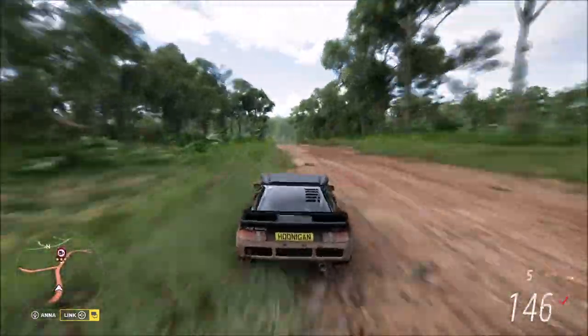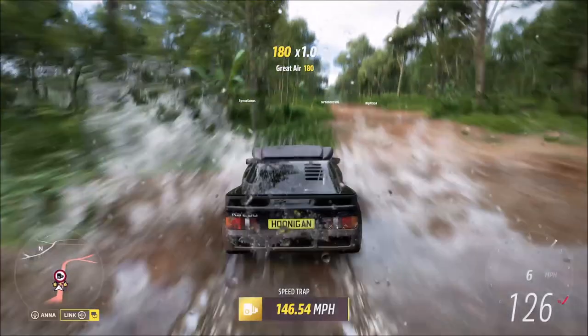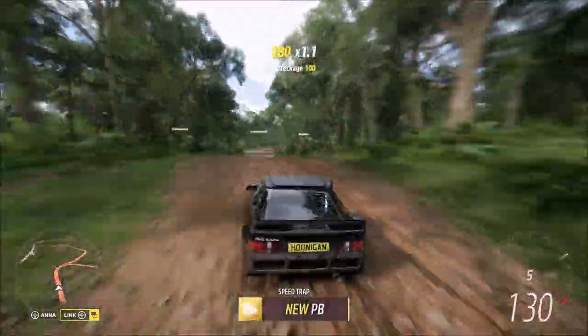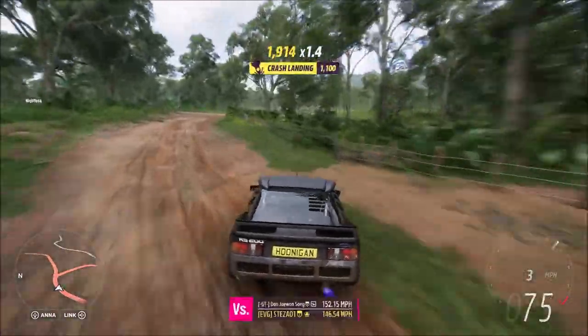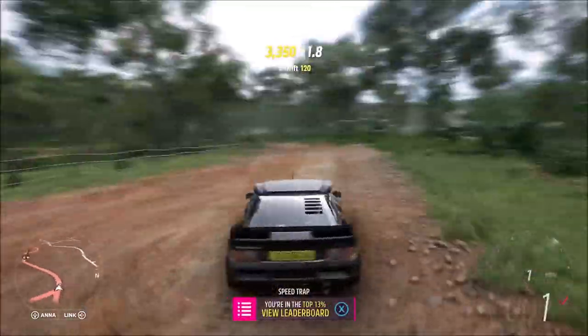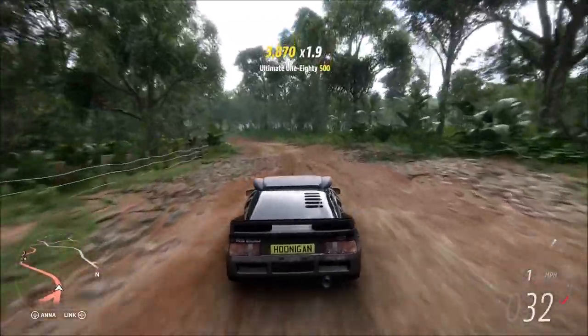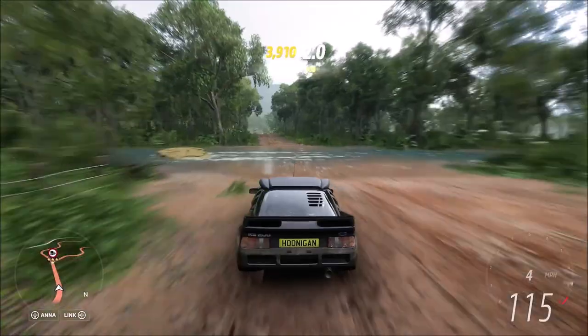You'll build up plenty of speed because when you hit that water you'll probably lose about 20 to 30 miles per hour. As you saw there, I was doing about 165 before I hit it, but I got a new PB score of 146 miles per hour, so it worked quite well. You don't necessarily need a beefed-up, jacked-up off-roader to do this — the Hoonigan RS200 does a more than efficient job.